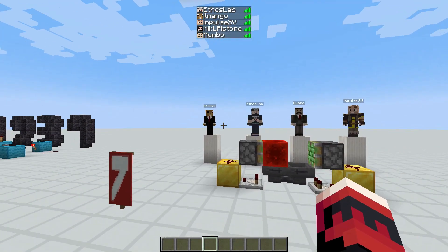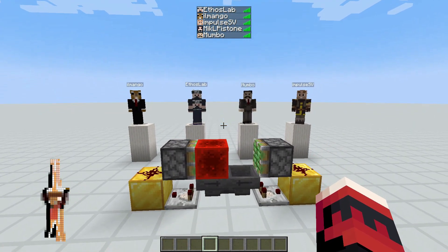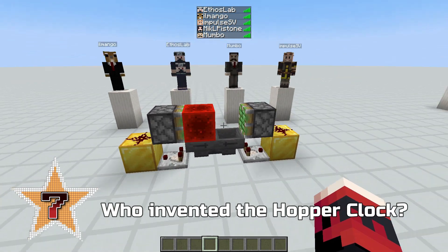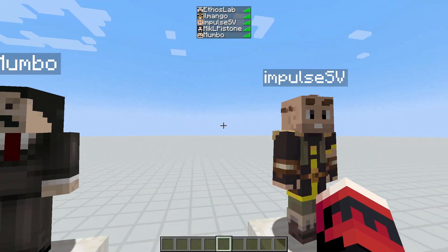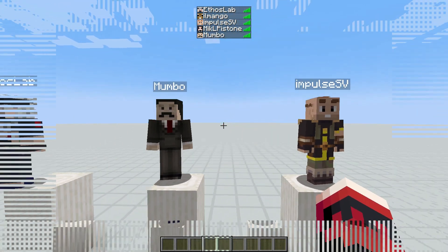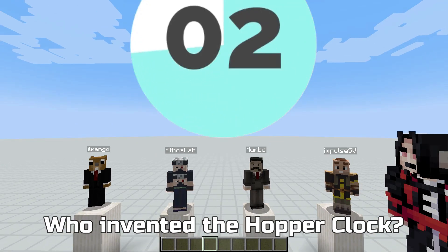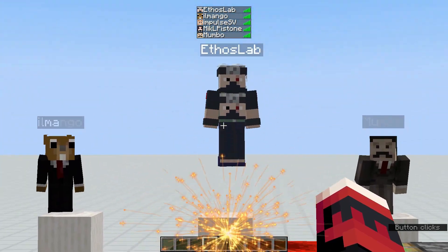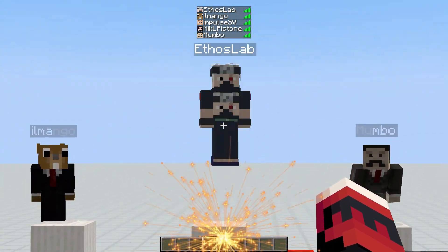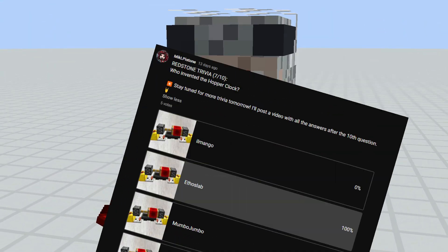For the next question I brought in four fine gentlemen — don't worry, they're just bots, they're not actually here. Because I want to know who invented the hopper clock. Is it Mango, Etho, Mumbo, or Impulse? You can answer now. And let's see — the inventor is Etho! But if you were one of those who answered on my community page, you definitely already knew the answer.